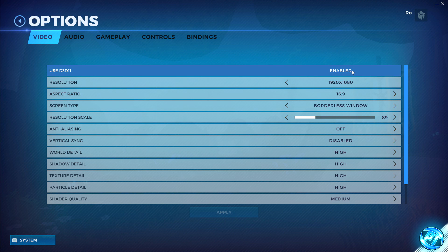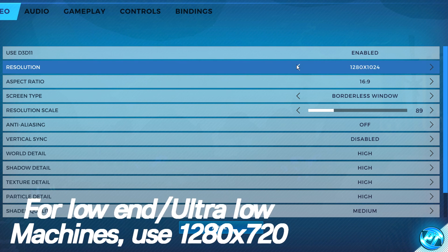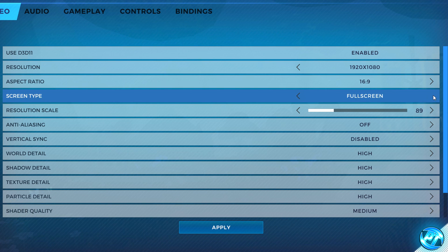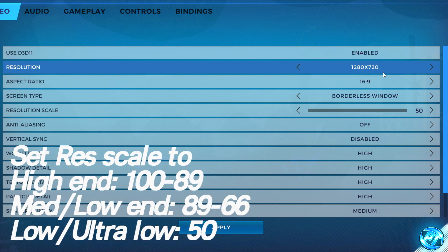We're going to be using Direct3D11 by enabling it at the top. For resolution, set it to your native monitor resolution — for me that's 1920x1080, but for low-end or ultra-low-end systems I recommend around 1280x720. For decent modern PCs, go with your native resolution. Keep the aspect ratio at 16:9 and set screen type to Borderless Window as full screen doesn't work on some machines. For resolution scale: ultra high-end PCs use 100%, high-end use 89%, medium-end use 80%, low-end use 66%, and ultra-low-end use 50%.